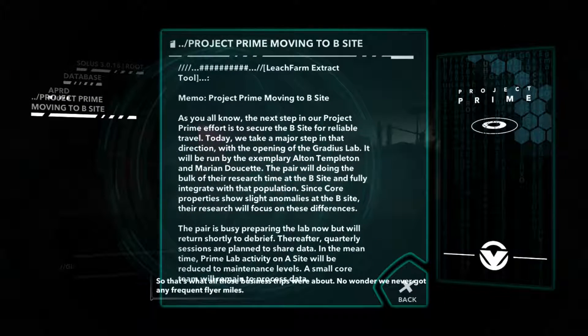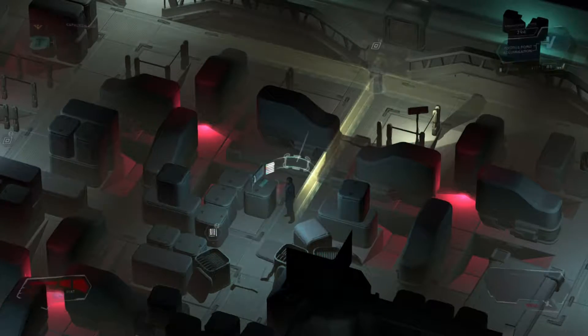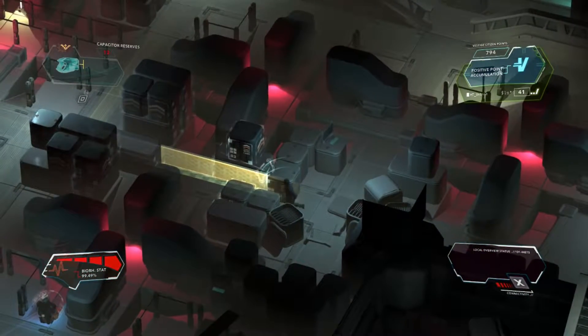There we go. So that's what all those business trips were about. I wonder if we ever got any frequent flyer miles. Research the B site, fully integrated with the population. Core properties show slight anomalies at the B site; the research will focus on these differences. Prime lab activity on A site will be reduced to maintenance levels, and a small core team will remain to protect the data. That's nice information, but it's not what I was looking for.